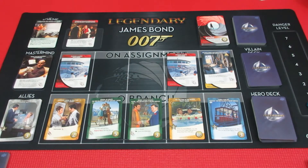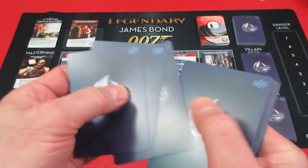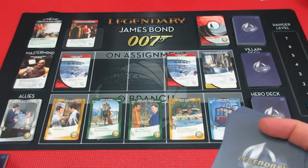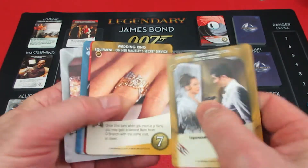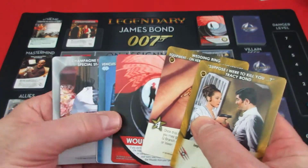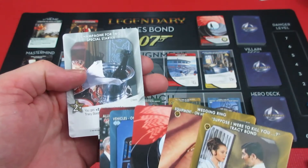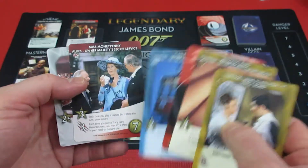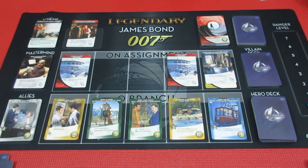Nothing much happened, which is good — we don't want scheme twists. We have this Angel of Death here: get 2 wounds, that is so brutal. Oh he's got his wedding ring again. And a starter special: you get plus 2 if you played a Tracy Bond hero. This is looking good for George, however we know scheme twists are in here somewhere.